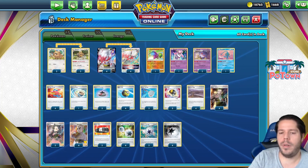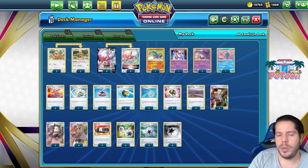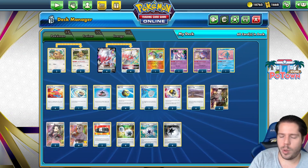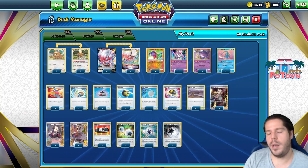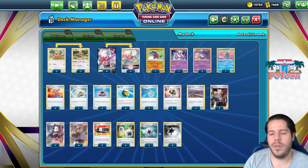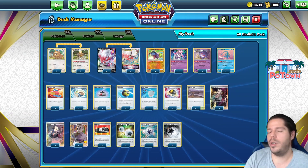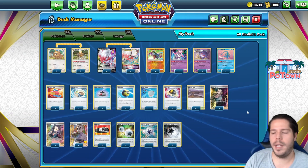Quick Ball, Incense, and Ultra Ball help find the Pokémon. Scoop Up Net helps with retreat. Double Two Energy helps power up Zorak V-Star. But if you manage to attach the Powerful energies as well to help with the damage, or the Capture energies to help set up, that's really good. I could see myself dropping all the energies and just playing four Double Two Energies, but I think that's a little too high risk for my taste. So we'll keep it like this for now.